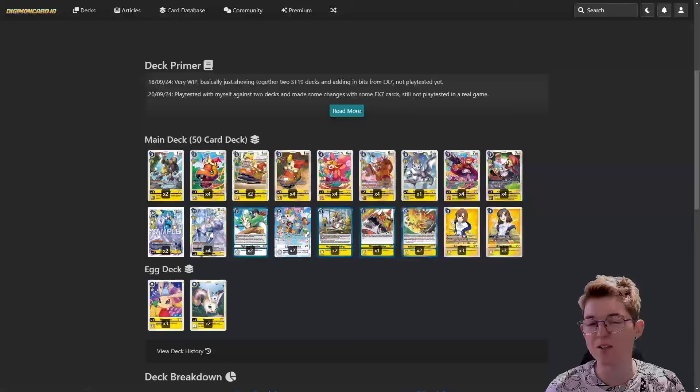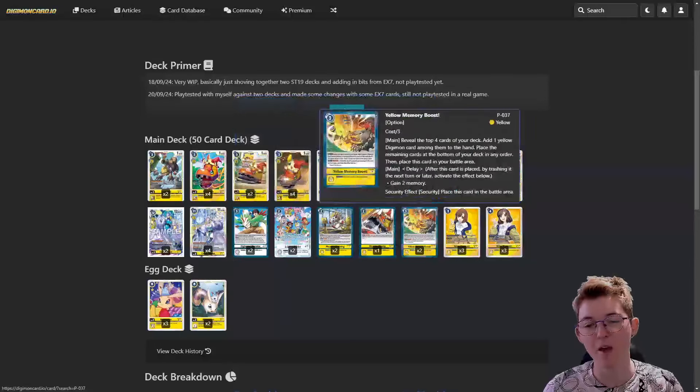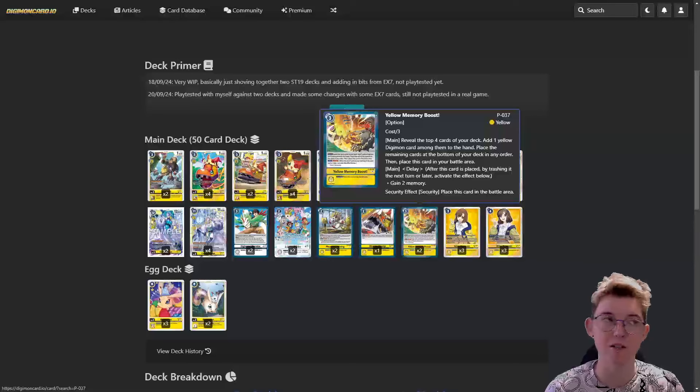I'm realizing I think I actually put a Vortex Resonance in this deck - I think I removed one Physical Training for it, but I'm not 100% sure. That's a very new addition. Then we have the yellow Memory Boost - reveal top four cards, add one Digimon card to your hand, place remaining cards at the bottom in any order, then place it in the battle area. The delay effect just gives you two memory.